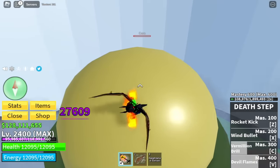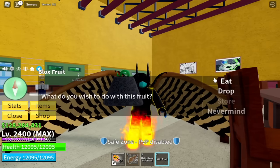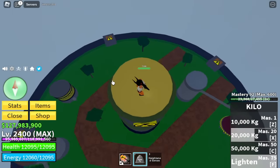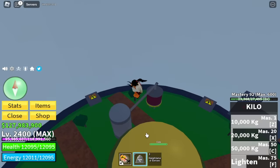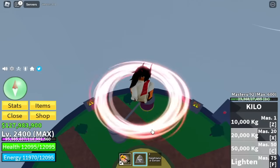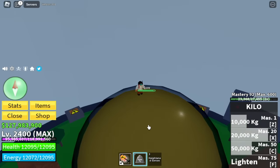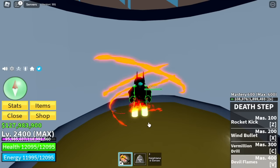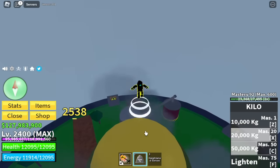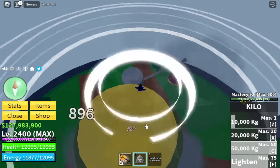While we're destroying this with the death step, can you guess what fruit we're gonna get next? We got the Kilo fruit! It only has three skills. Let's try it — with our 50,000 kilogram skill: 2,000–3,000 damage. The X skill does around 10,000–2,000, and the 20,000 skill... why is the X skill damage higher compared to the 50,000 kilograms? Anyway, we'll need the death step again but will end with the Kilo fruit.